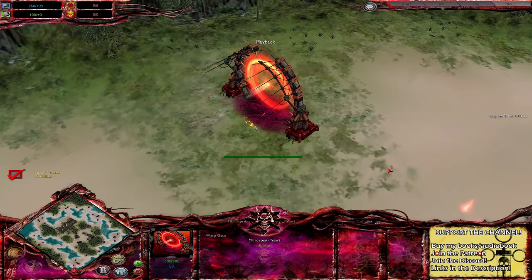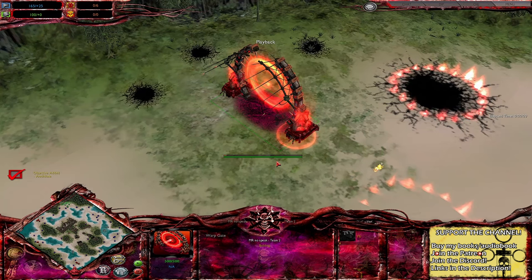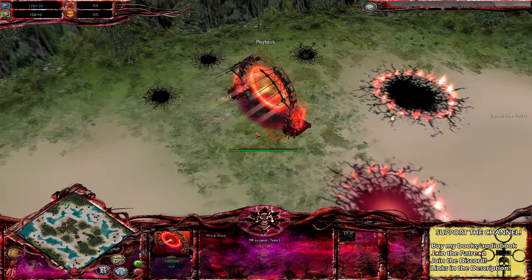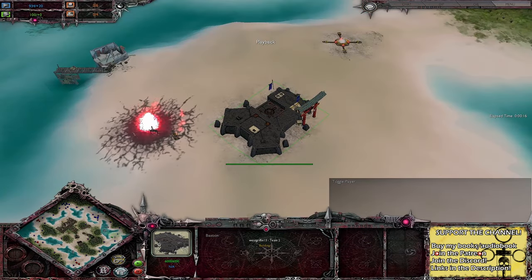Ladies and gentlemen, welcome back to the finest Dawn of War Unification cast this side of East Yorkshire. Today I've got a 3 vs 3 on Capiricus. Playing on the northern side as the Chaos Demons, we've got Mr. Nerspeak. We've got Dimdol playing as the Renegade Guard and WestGriffin13 also playing as the Renegade Guard.